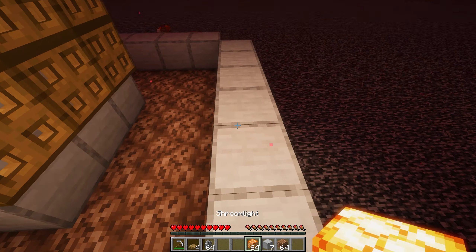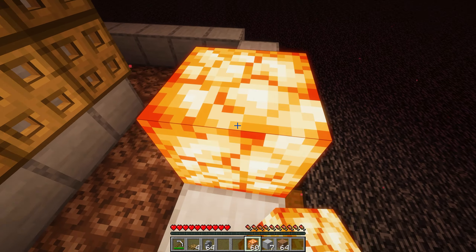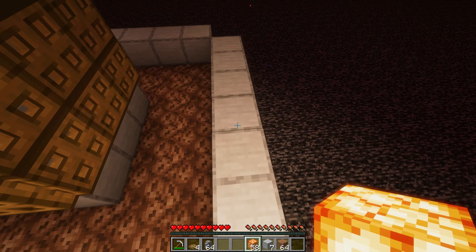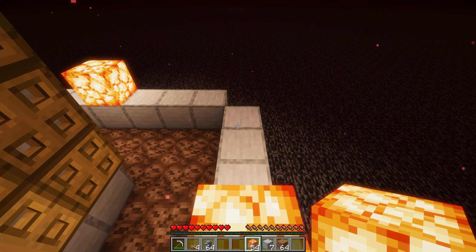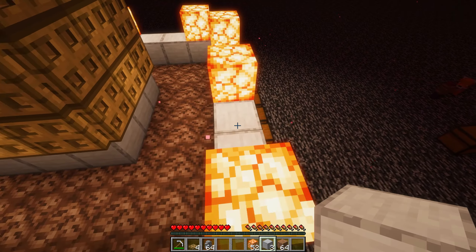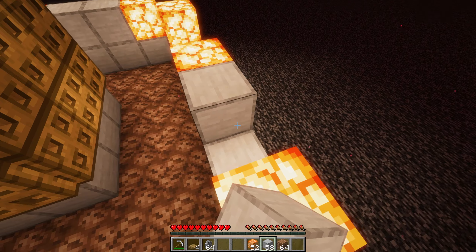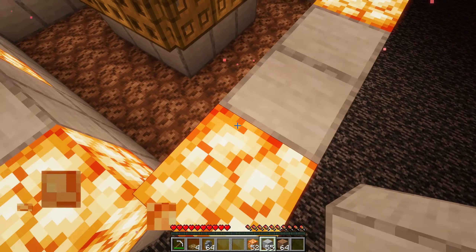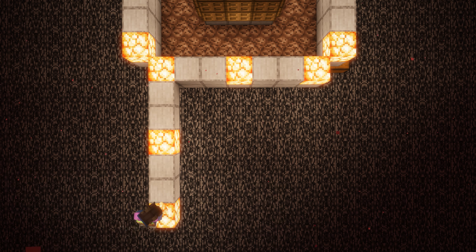On top of the building blocks, place shroom lights and then in between the shroom lights, place building blocks. Extend the pattern to build four 7x7 squares, with shroom lights in every corner and the center.